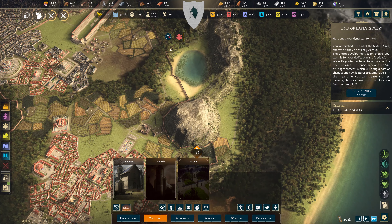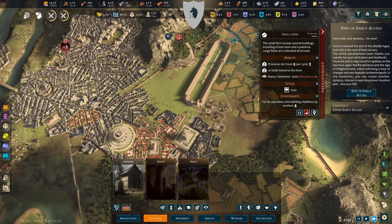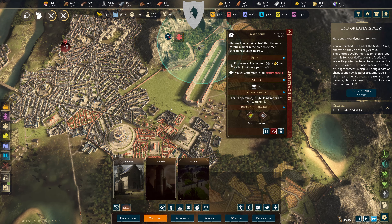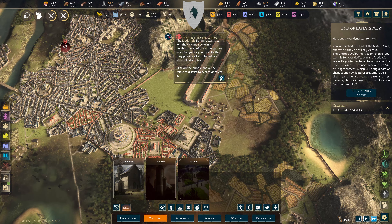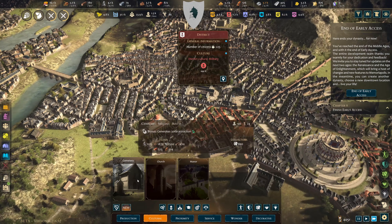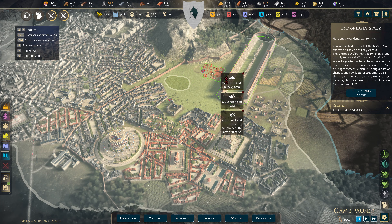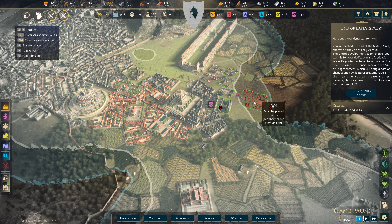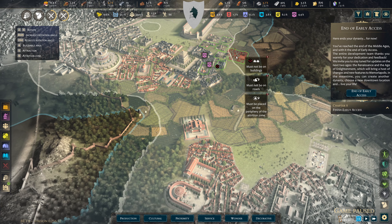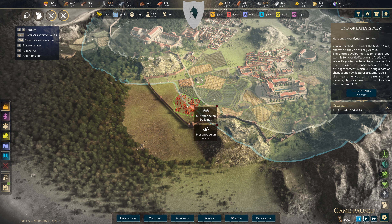I should probably go around and get cutting camps upgraded if I can. If I improve that it might be better. These are on level two — I may not actually have to build another farm. We might actually be okay. The cemetery must be placed on the periphery zone — that's going to be difficult. It has to be placed out of the way; they don't want it in the main area.